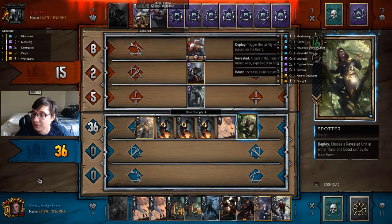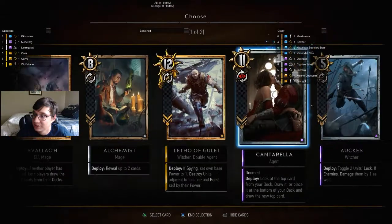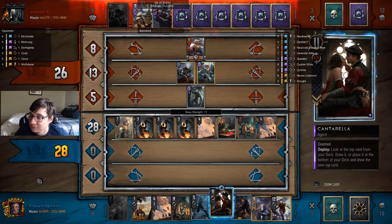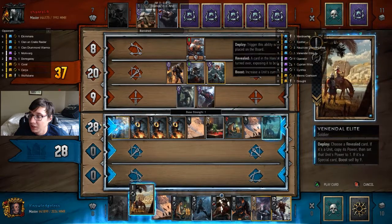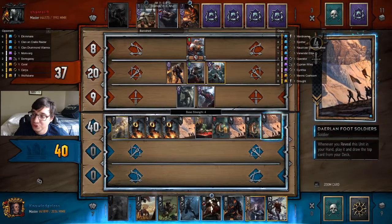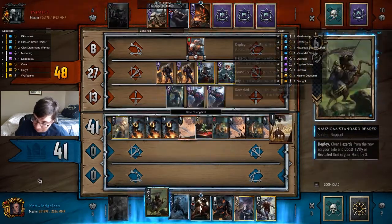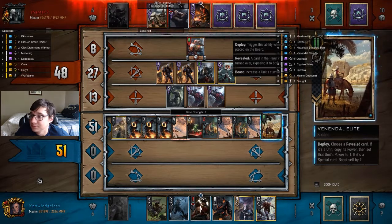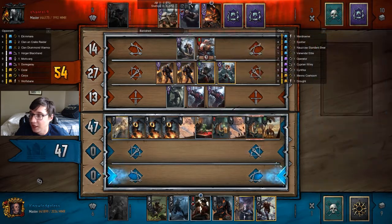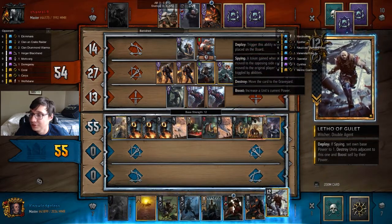What are the benefits of the card he keeps sending to the graveyard? That was a strong Coral. Now I'm going to reveal my Cantarella. I actually forgot that Letho does not banish anymore and just destroys, and that caused me to make misplays this game — so pardon that. One of the reasons why I hit Cantarella early is because my opponent still has Ulgert in his hand.